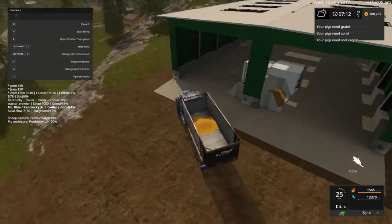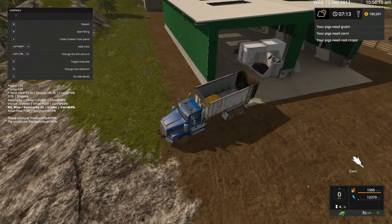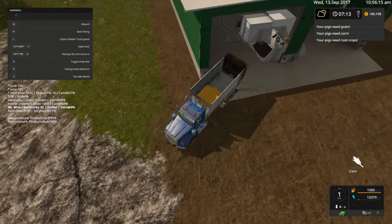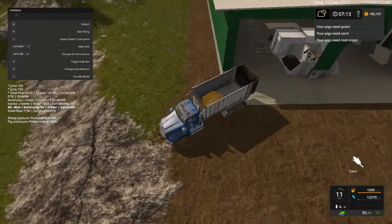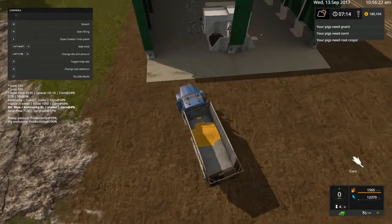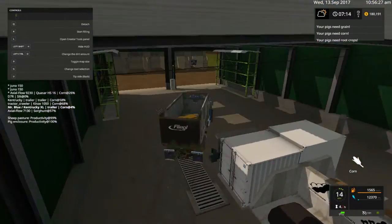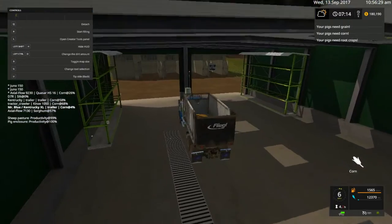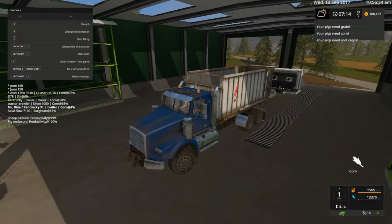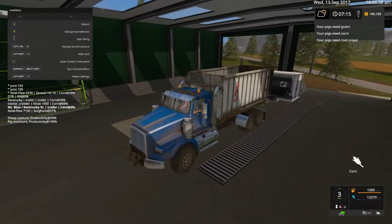Welcome back everybody to Farming Simulator 17 here on Mr. Blue Farms. Today we are on Pleasant Valley 17 Beachy and I don't know where I'm going, trying to figure out what this base food is. I went and got some canola, but I'm figuring it had to be corn, so let's hope and pray it's corn. How are y'all doing today folks?